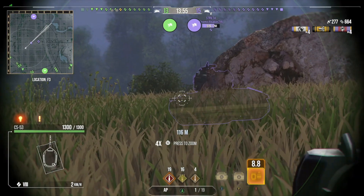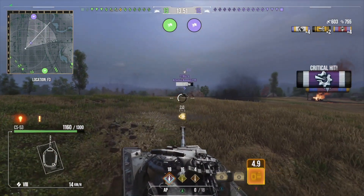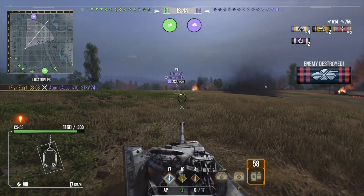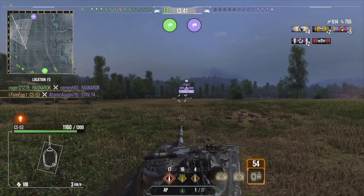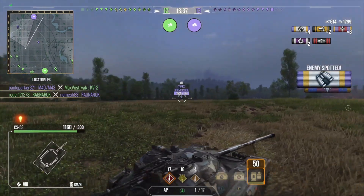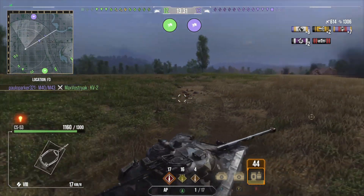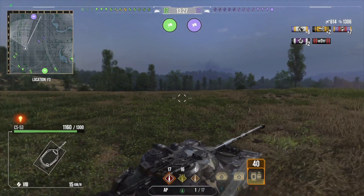He's doing the standard Prokhorovka things of riding the ridge, spotting tanks, and getting spot assist. As we can see right now, he has about 614 raw damage with 755 spot assist already racked up — let's make that 1018, 1088 in spot assist, and it just keeps going up. He's at 1306, and he's got more spot assist than actual raw damage.